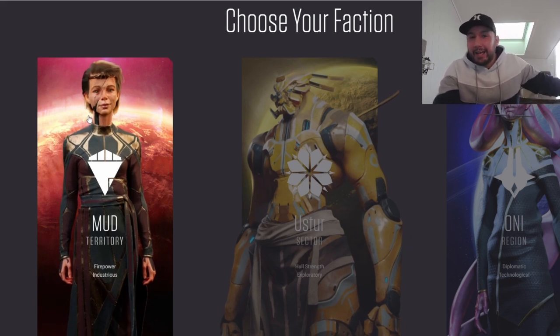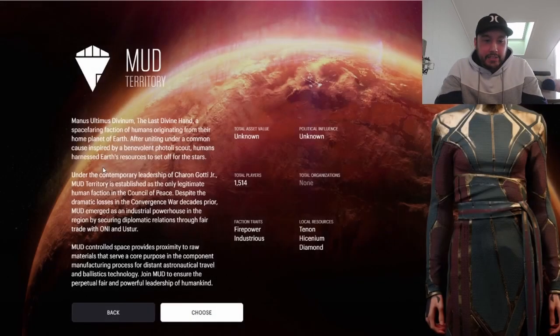If you're planning on joining my guild, we chose MUD to be able to play with our allies Interstellar Alliance and Final Frontier. If you want to know more about each faction, you can click on them and they'll give a bit of information.